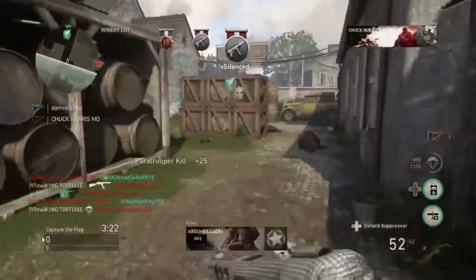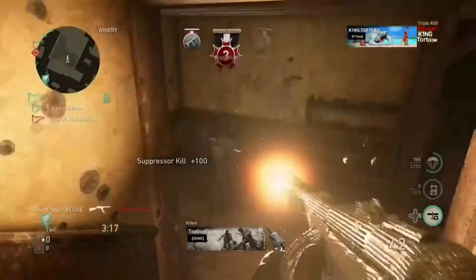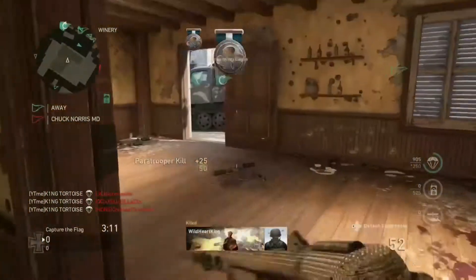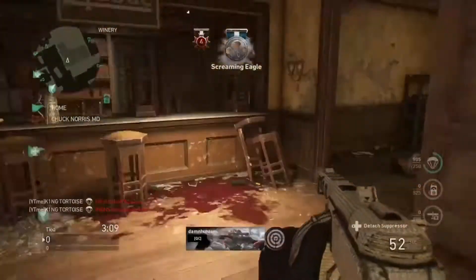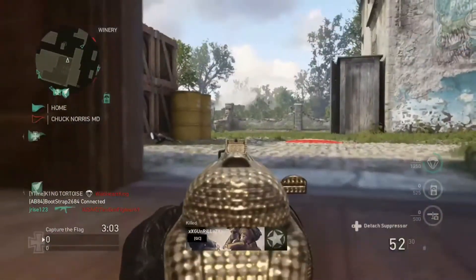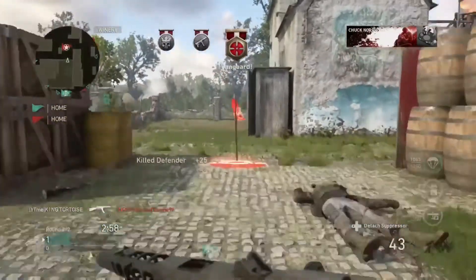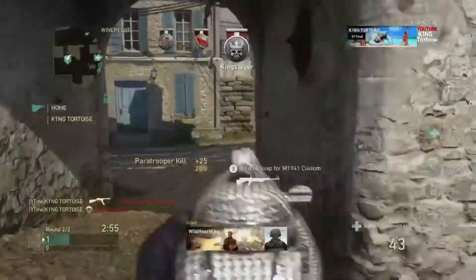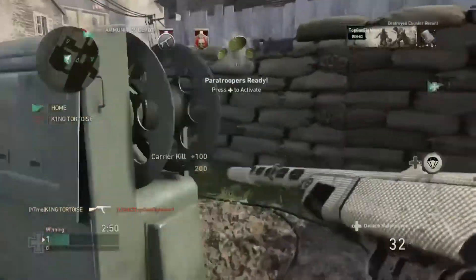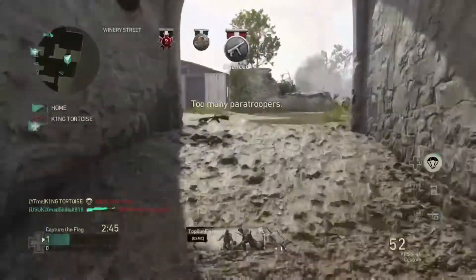Flag taken. Counter-recon airbomb. Engaging enemy aircraft. Recon airbomb — searching for targets. Enemy down. Get our flag. Top priority — return our flag. After the enemy flag. Fine work. Enemy flag taken. Paratroopers en route — mark the drop zone. Counter-intelligence aircraft destroyed. Counter-recon flight concluded. Returning to air — recon flight concluded.